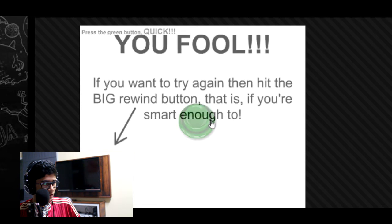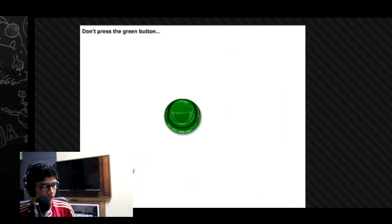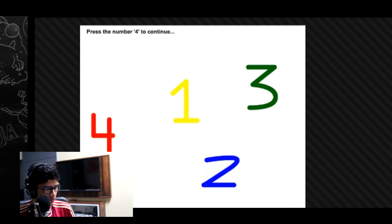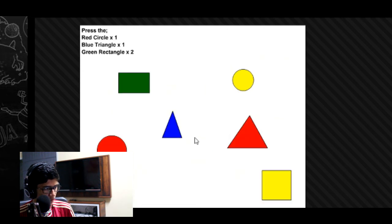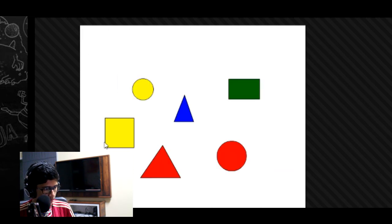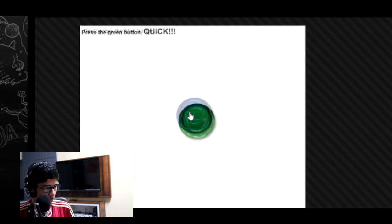Press the green circle — and then oh my god, go back. I can go back again and do all of that again. Oh my god, frustration. Okay guys, we are here again. Let's press the blue button really quickly. Red, blue, green, green, two. Red, blue, green, two. And then done.